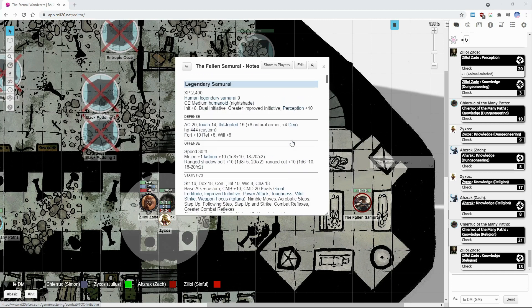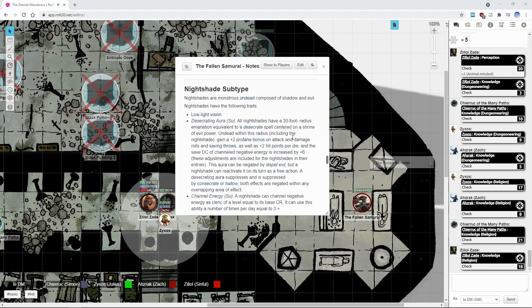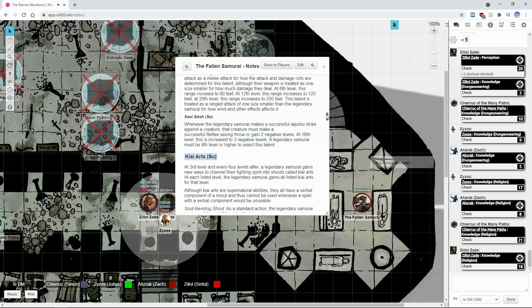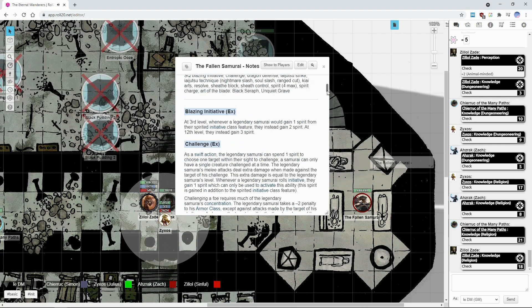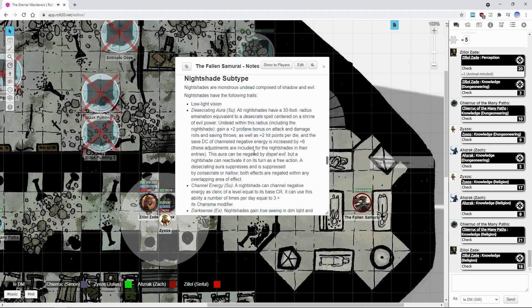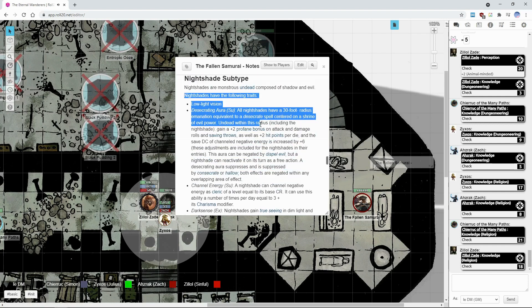This particular being in front of you — this humanoid has long since abandoned his mortality and is undead. Specifically, it has the Nightshade subtype. It has several things — I'm not going to put the aura on him because the bonus is already included.